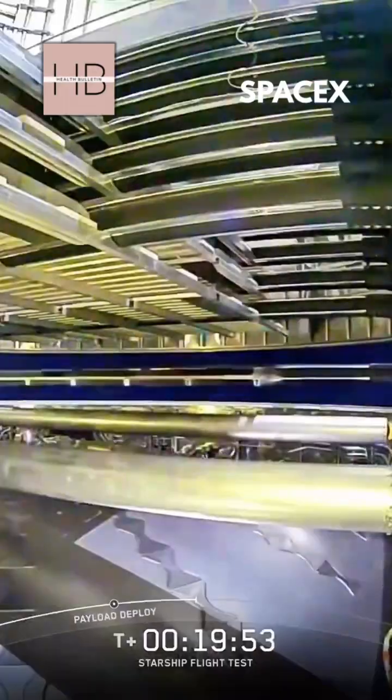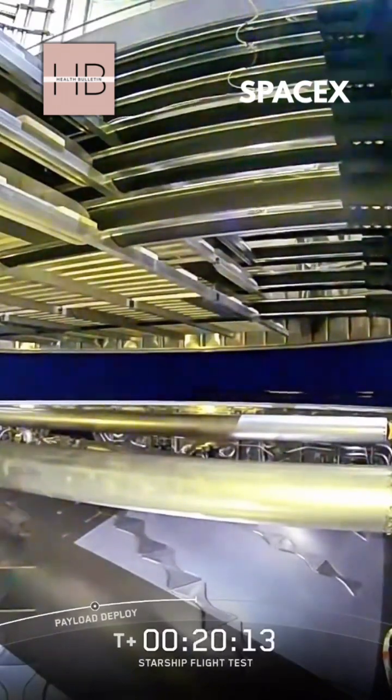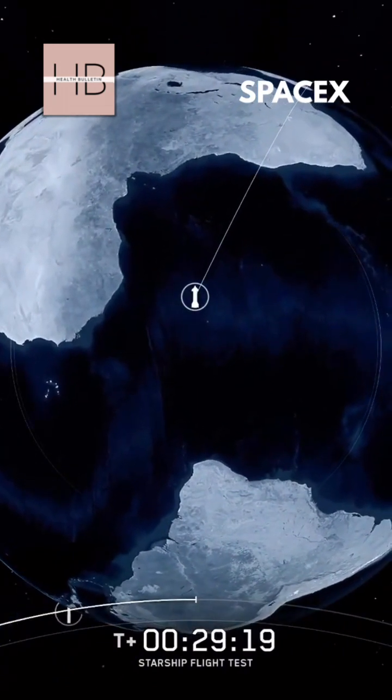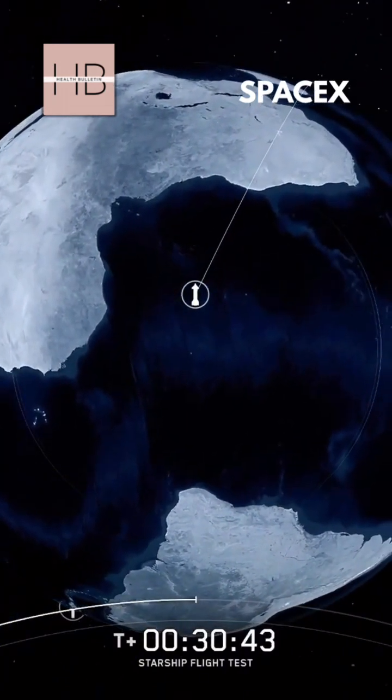The next thing we're looking forward to is hot staging. We've got 33 out of 33 Raptors lit. Super Heavy makes its way uphill. It's then going to ignite its six Raptor engines to push it away from Super Heavy and then start making its flight uphill. In about 30 seconds, we're going to see the engines start to shut down on Super Heavy — they'll shut off in separate banks until we've just got those three center engines that never stop running through this process.